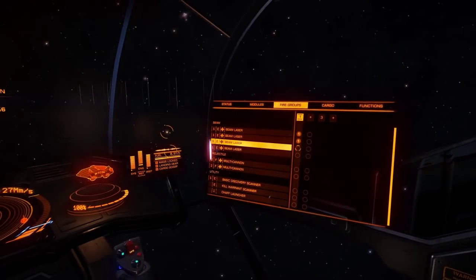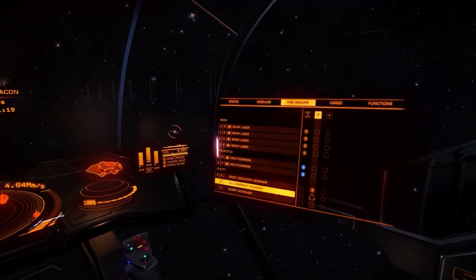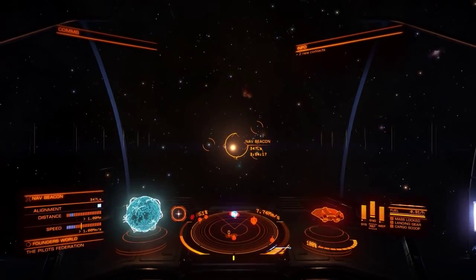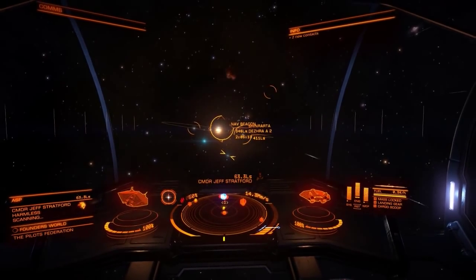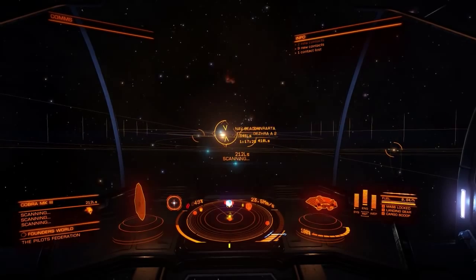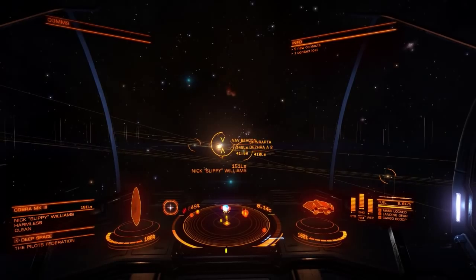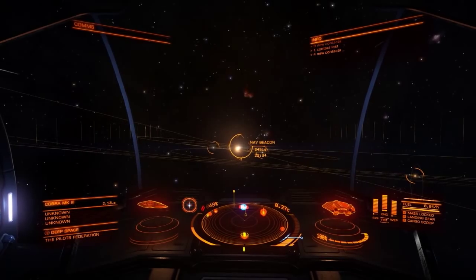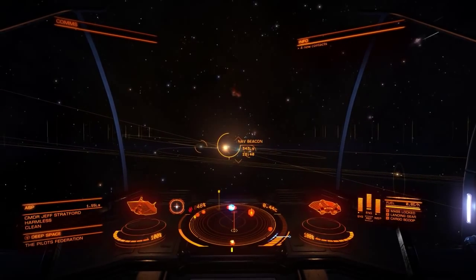I really should have set my fire groups while I was in the station — didn't really think of that. Doesn't really matter though, all set up now. I'm actually kind of nervous about flying around with all these pilots around. It didn't bother me with my Cobra because the Cobra's rebuy cost was like 80,000 to 100,000 credits and I had millions — if I died it wasn't an issue. But now, dying once won't wipe me, but it'll come close.